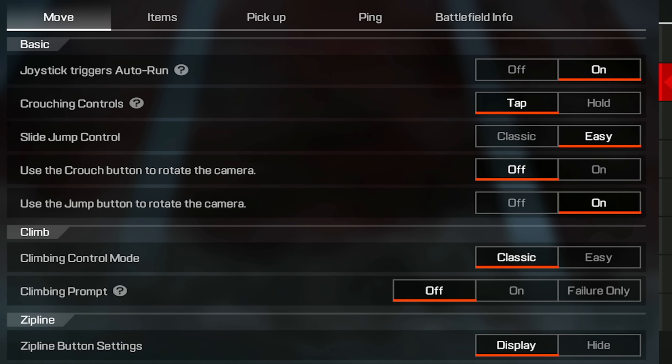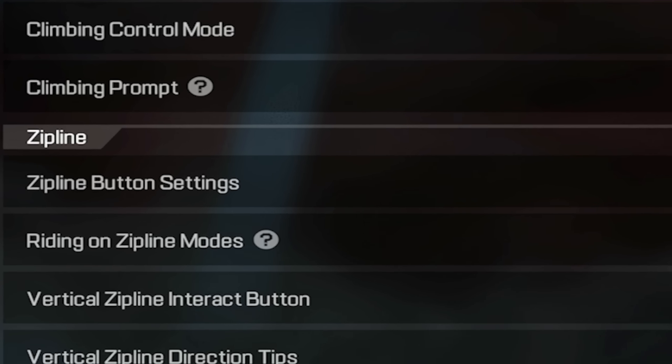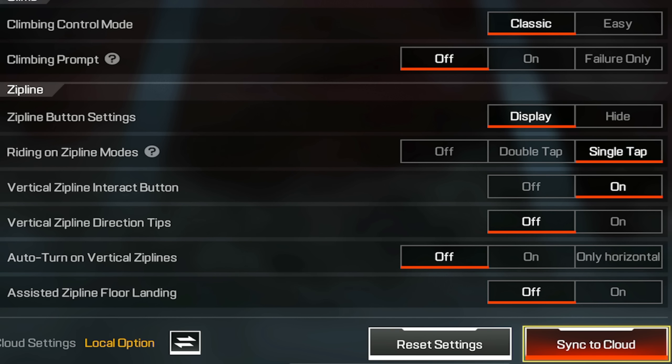Moving on to climb settings: you want that on — classic. Climbing prompt is off. Zipline — this is super important. Zipline buttons display — single tap. Vertical interact button — on. Vertical direction tips — off. Vertical zip lines — off. Assisted zip line floor landing — off.